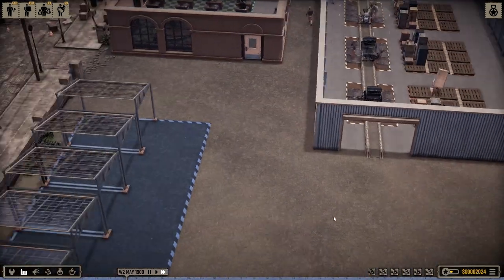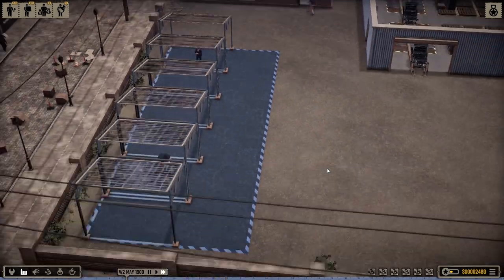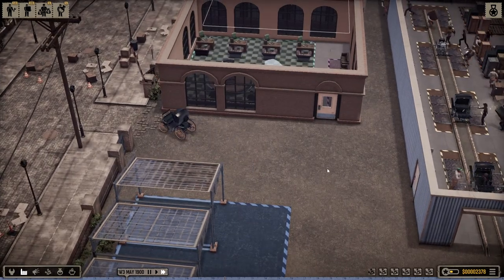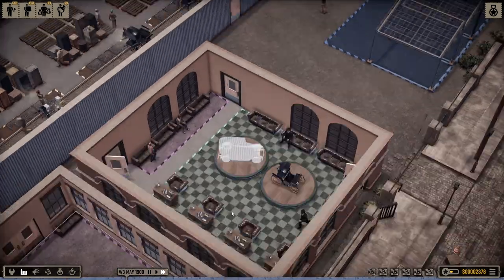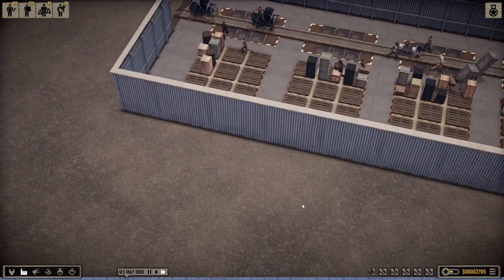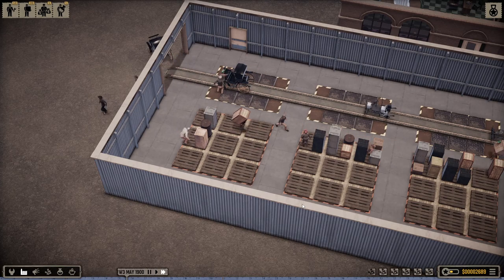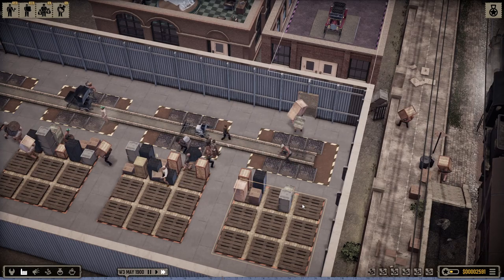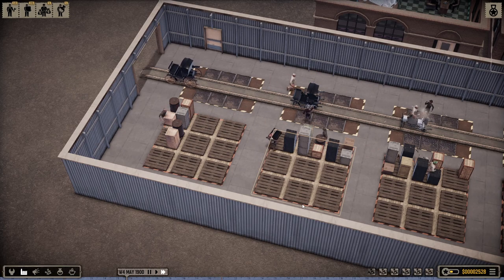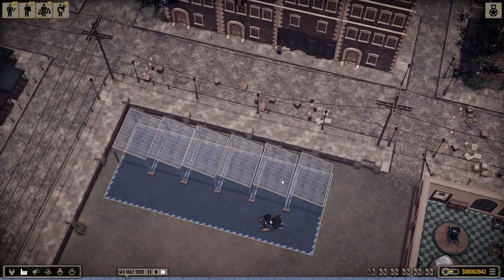More cars coming out — happy customers. Just as soon as that happened we're rolling out another car. The salesman is now selling it, the car is getting ready, and now we have an assembly line working. We've got a team that's putting them together. Profit is happening.